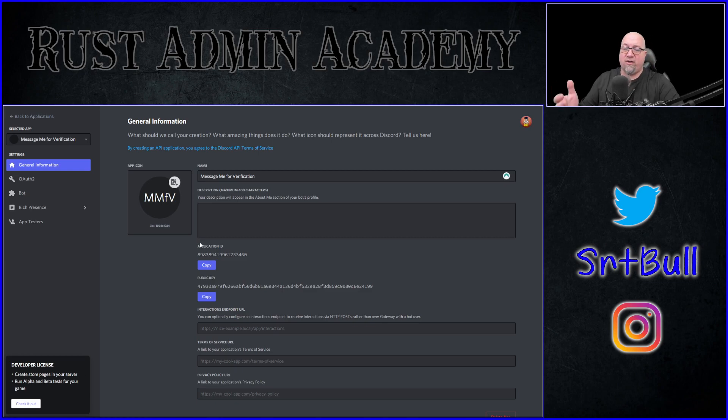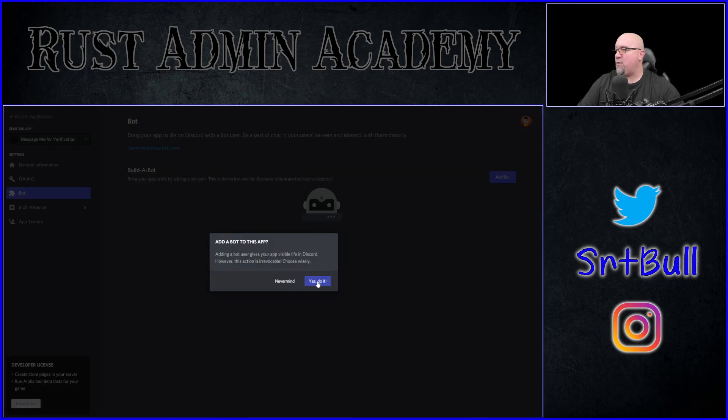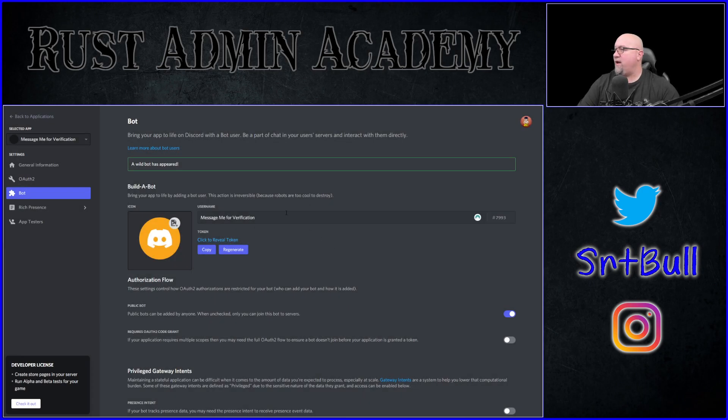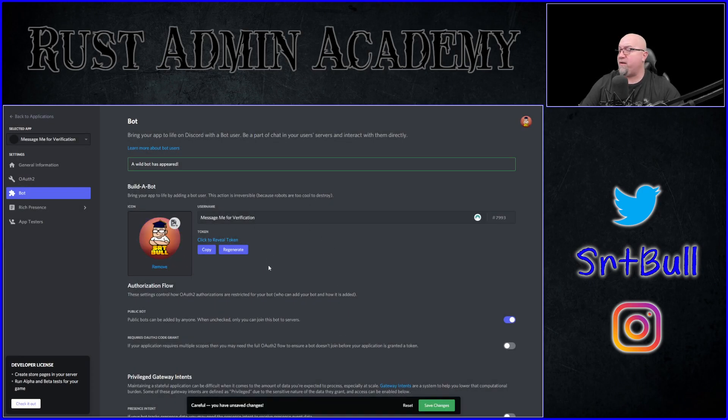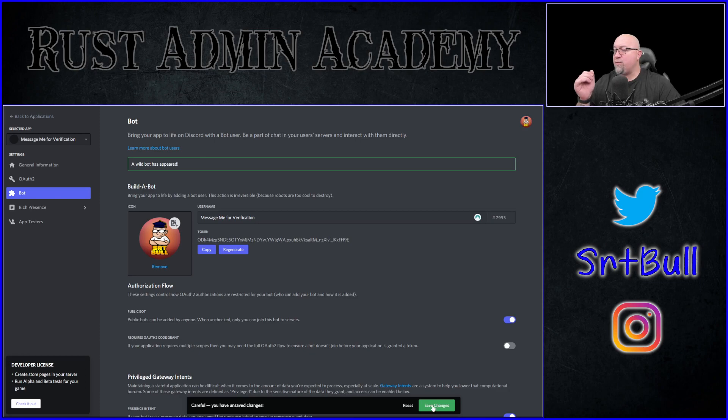Now we're at our application. The first thing we're going to do is go over to Bot on the left-hand side and click the Add Bot button — yes, we want to add a bot to this application. I'll give this bot the same avatar I use for my own Discord. This token right here is what we'll need to transfer into the Rust Rewards plugin configuration file. Before we go further, go into Privileged Gateway Intents and toggle on both of those options. Then click Save Changes in the bottom right corner. Our bot name and avatar are now set up.